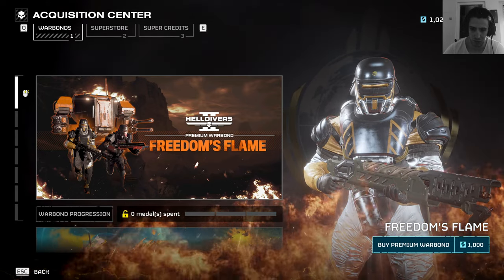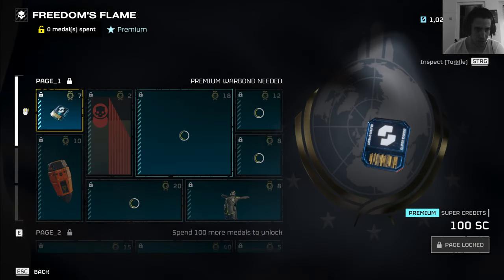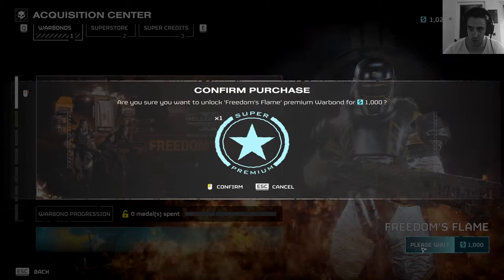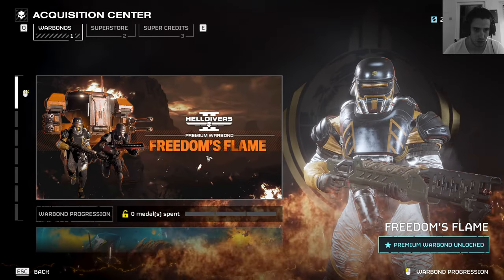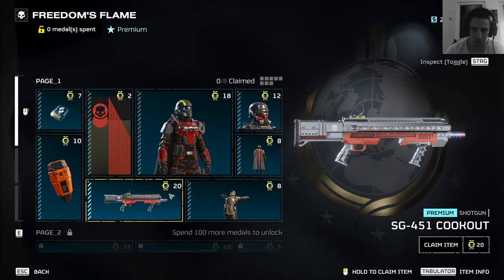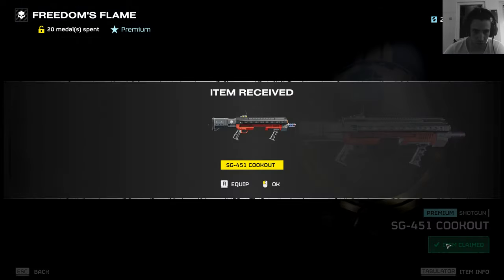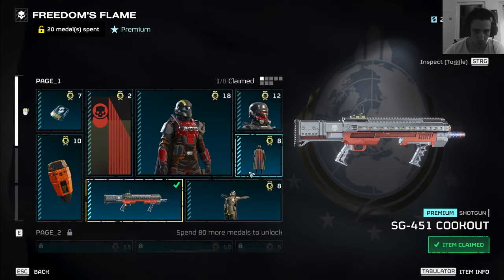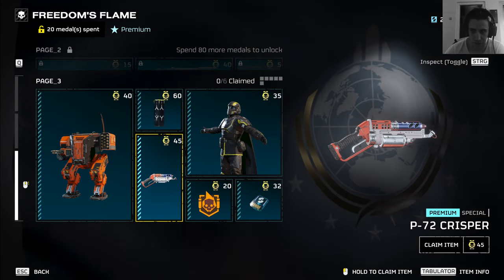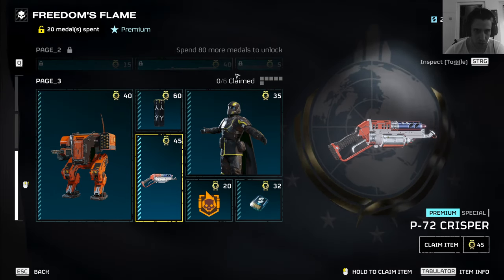The new Bremen war bond is finally here — Freedom's Flame. I'm gonna jump into a game with it. I need to unlock it first. I have the credits for farming. I'm gonna jump into a game with the new guns. The Slugger immediately — that's a Slugger that's shooting fire pellets. I can equip that. I need to spend 80 more medals and I can get the secondary, the Crisper I believe.